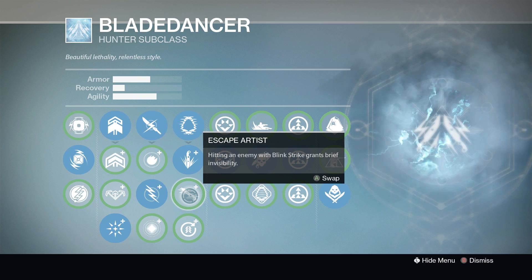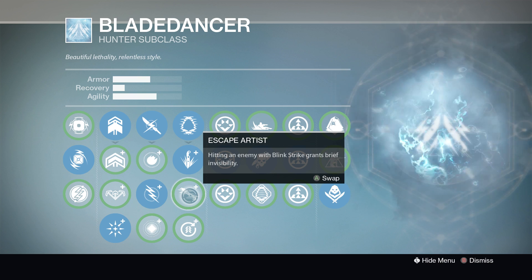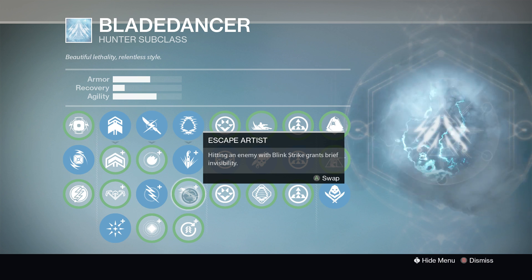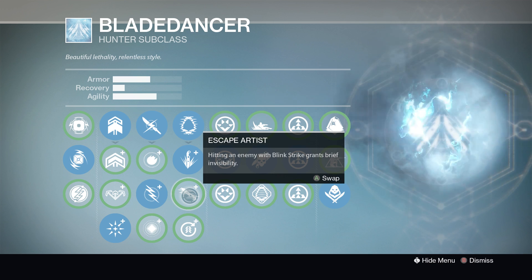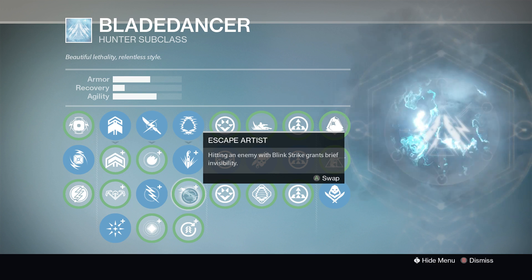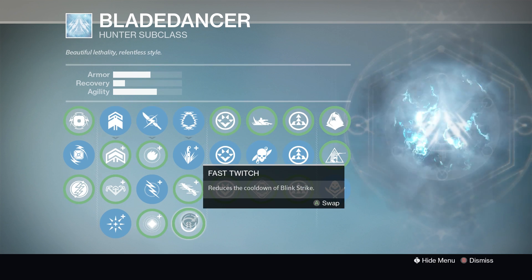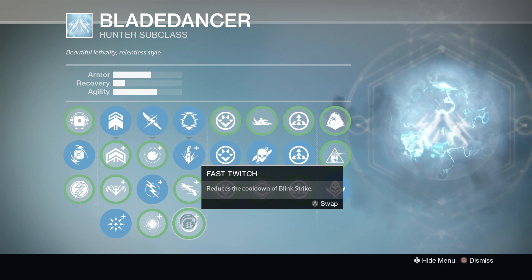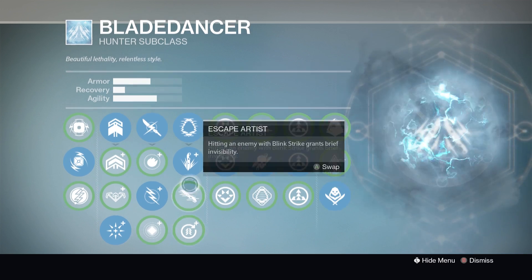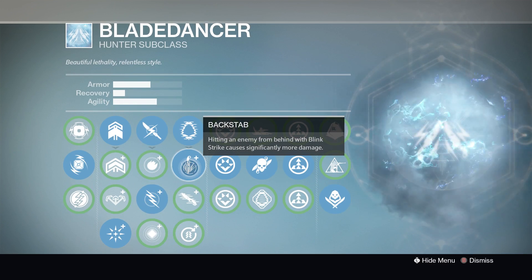Brief invisibility — I'm not keen on it. You can still see them, so unless they're really blind it's not really any use. Fast twitch reduces the cooldown of blink strike, but I don't think that outweighs the benefits of backstab. So I use backstab.